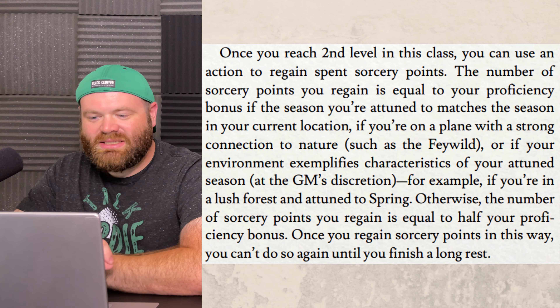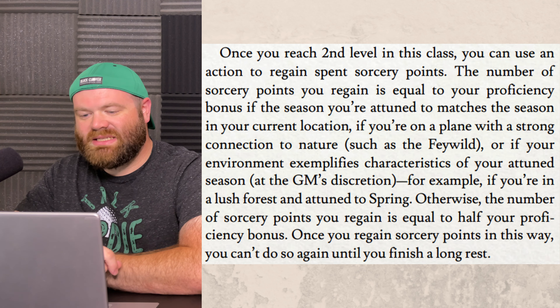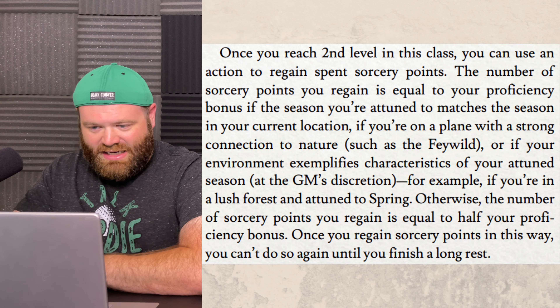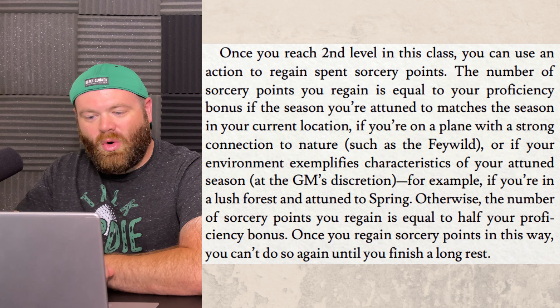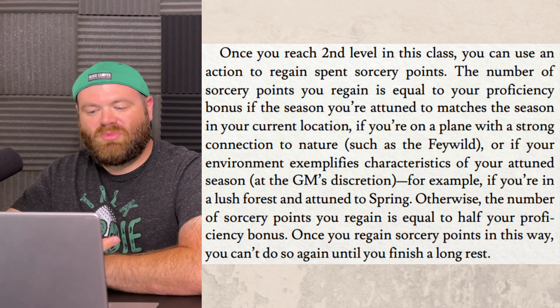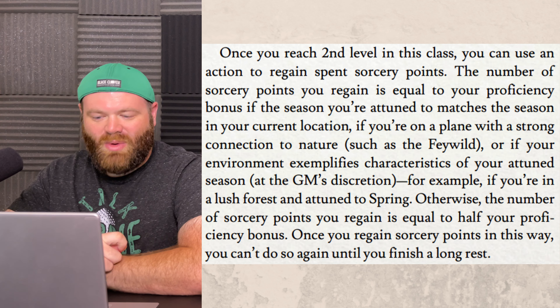Once you reach second level in this class you can use an action to regain spent sorcery points. The number of sorcery points you regain is equal to your proficiency bonus if the season you are attuned to matches the season in your current location, if you're on a plane with a strong connection to nature such as the Feywild, or if your environment exemplifies characteristics of your attuned season at the GM's discretion. Otherwise, the number of sorcery points you regain is equal to half your proficiency bonus. Once you regain sorcery points in this way, you can't do so again until you finish a long rest.